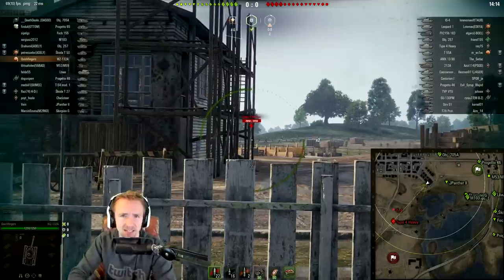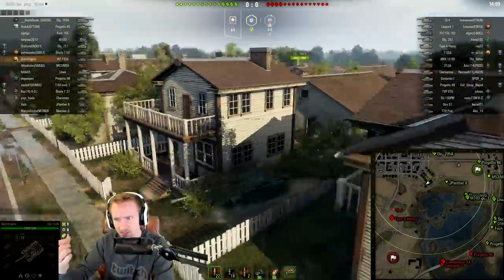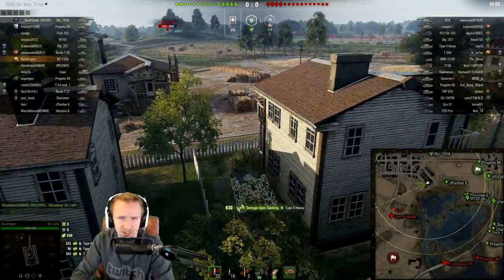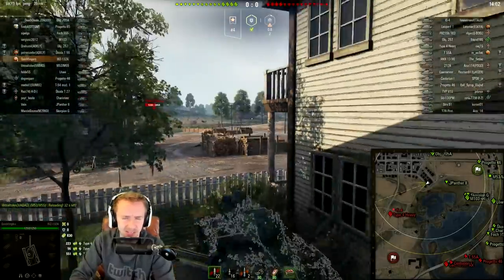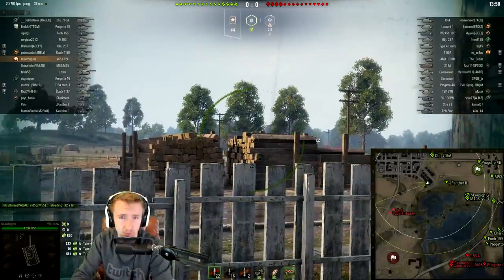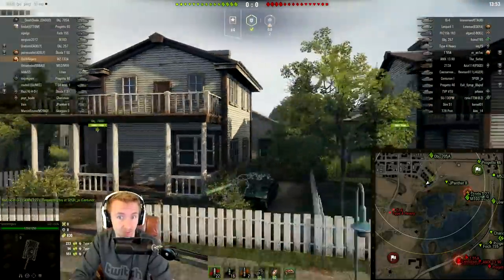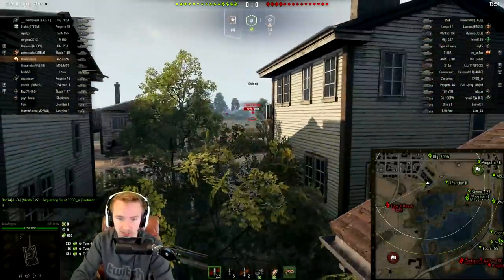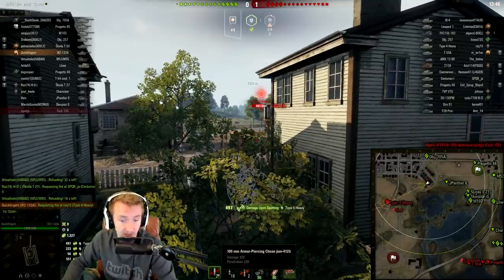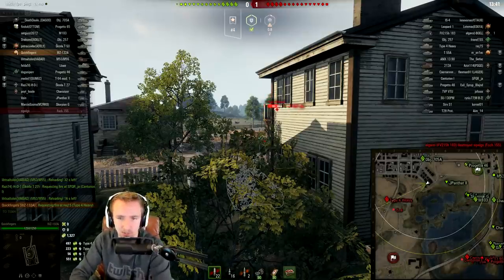Just to set the scene: this tank has the worst win rate of any of the tier 9 light tanks. And while it deals the most damage, it still has the worst win rate — because this vehicle is more of a pseudo damage-dealing light vehicle. It just has the worst camo, it's quite a large vehicle compared to a lot of the other tier 9 lights, and it doesn't have the best view range at 390 compared to the T-49 which has 410. The only thing this tank has going for it is alpha damage — 320 alpha damage with 220 millimeters of penetration with its 100mm main armament.